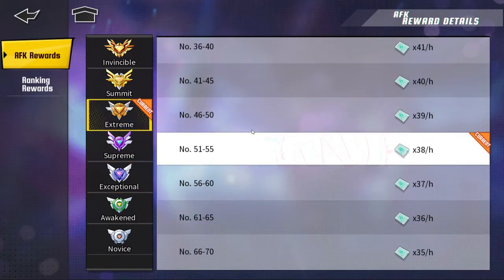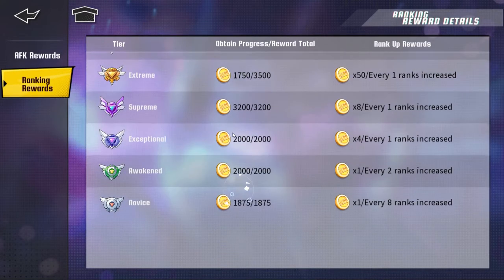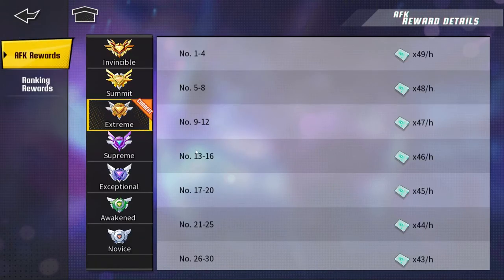At the moment I'm getting 38 an hour. Usually when I don't log on for a while I can claim around 500 or so, and then I spend that in the battle shop. So make sure you guys do Super Co-op Battles. You also get hero coins — try ranking up too. After finishing Novice you get 1,800, then 2,000, 2,000, 3,200 — so you get a good amount of hero coins as you keep ranking up. These AFK rewards and hero coins are going to help you tremendously.